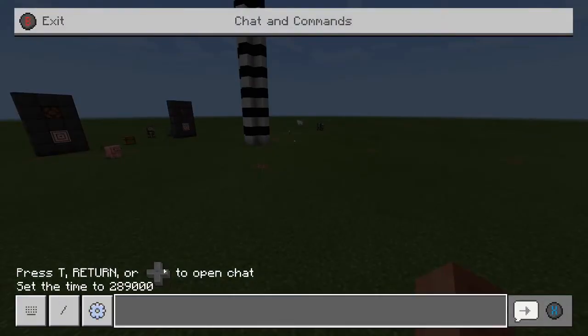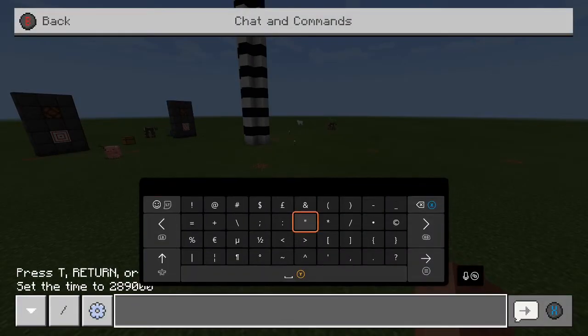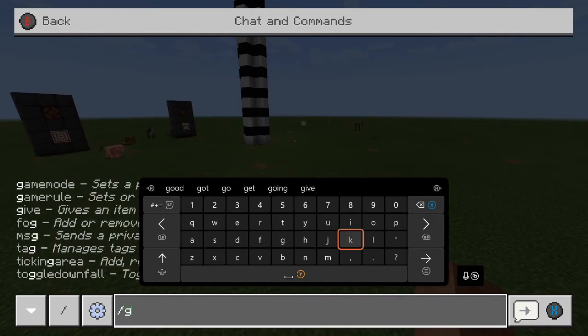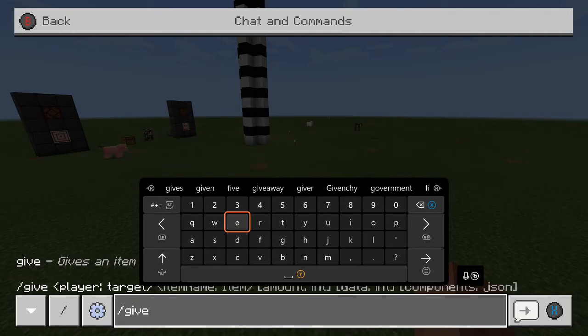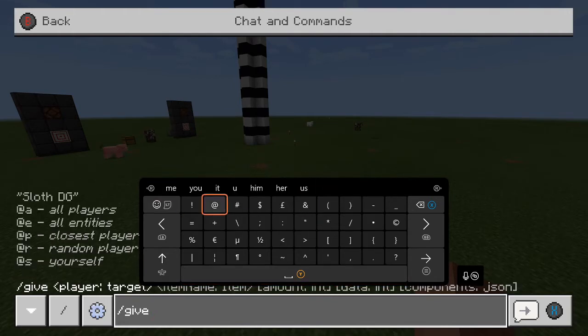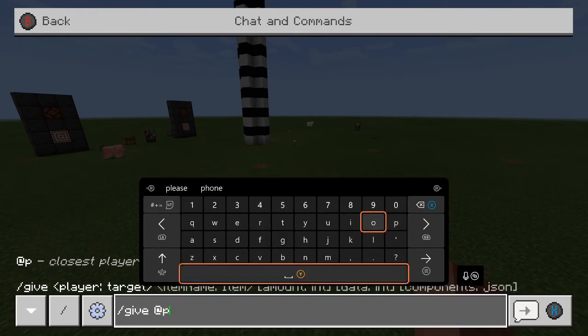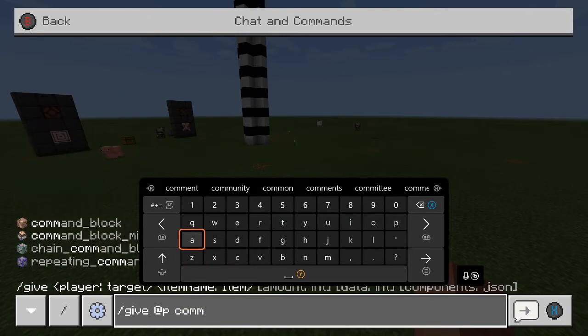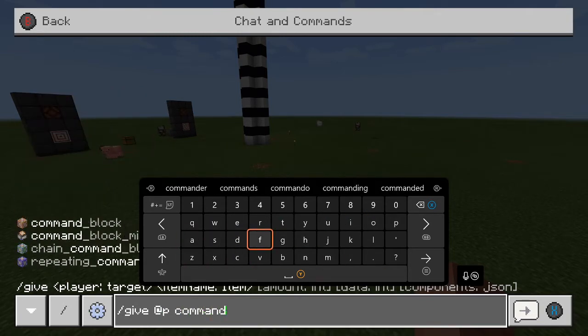You're going to need to be in a creative world, have command blocks enabled, and get yourself a command block. You can do this by putting in the following command: /give @p command_block.